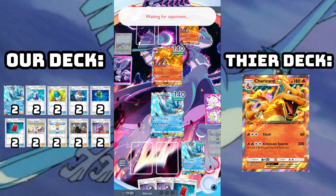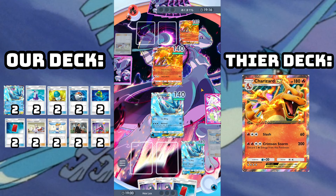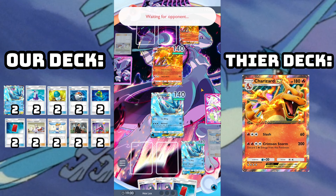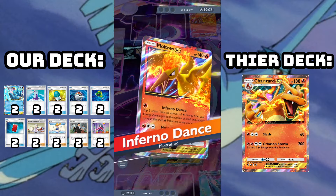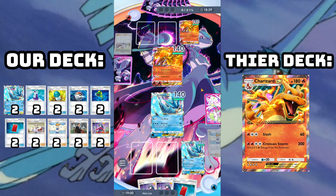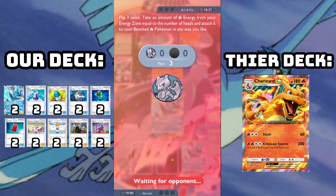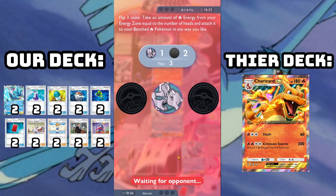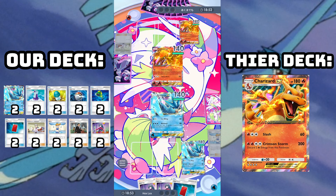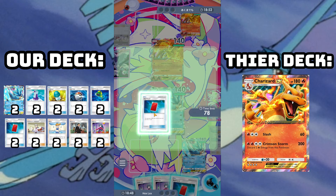This deck actually ends up being situationally easy to build. If you happen to have two Articuno EX, it's a very easy deck to play — but that's kind of the big hurdle to overcome. Articuno EX is certainly playable in pretty much any deck that's playing Water right now, with Starmie EX being the biggest example, which I only need one more of to play that deck. I think just about any Water deck, I would probably just put two Articuno in — very worthwhile Pokemon to have.